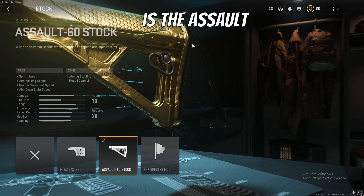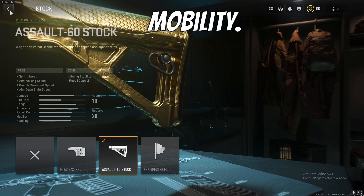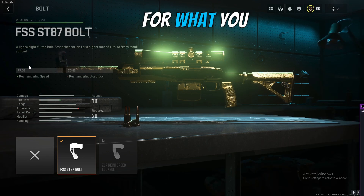The next attachment is the Assault 60 stock. It's gonna give you sprint speed, aim-walking speed, crouch movement speed, and aim-down-sight speed — you're gonna need all that for mobility. After that, we have the Match Grip, which gives you sprint-to-fire speed and ADS speed. Last but not least, we have the FSS ST87 bolt — you're gonna need this for chambering speed when you're in and out of fights.